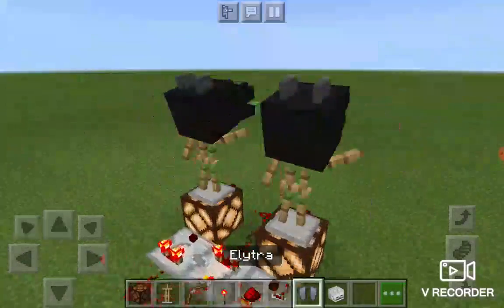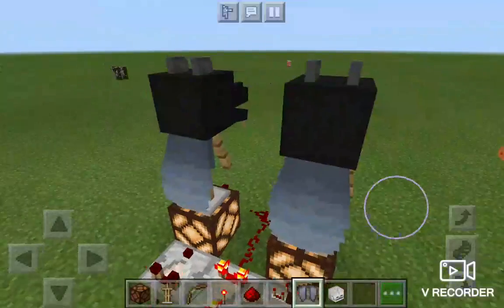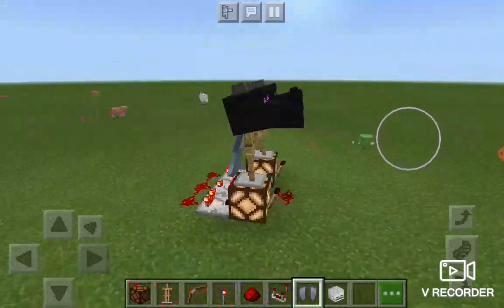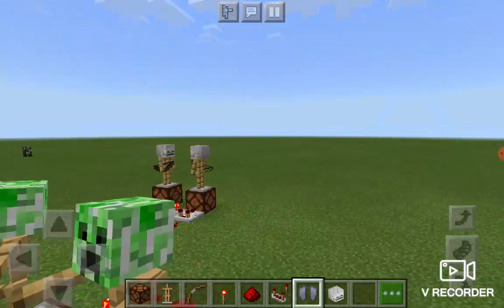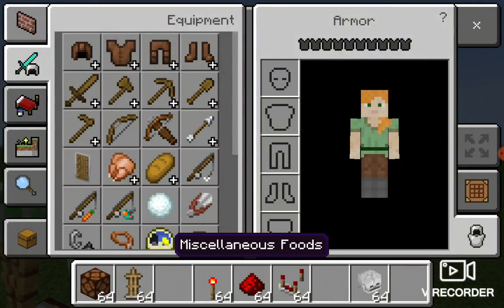This has to work. There you go. Now they have what they're supposed to have. What about the creepers — should they have TNT? No, creepers don't have hands.